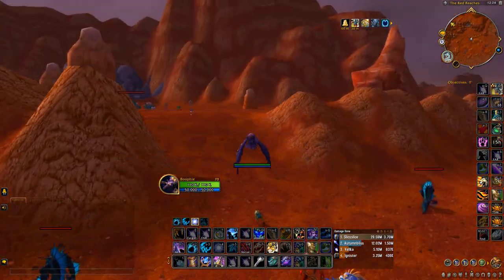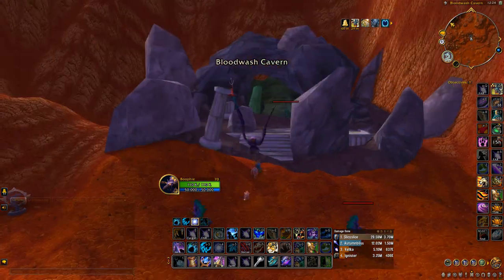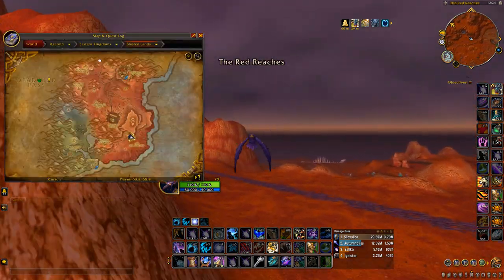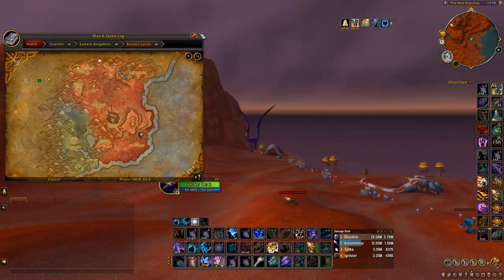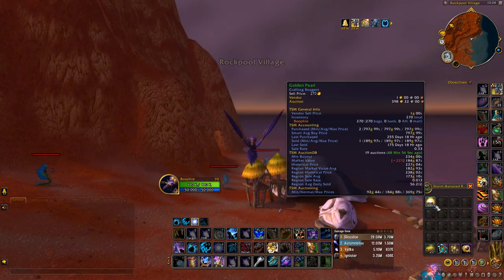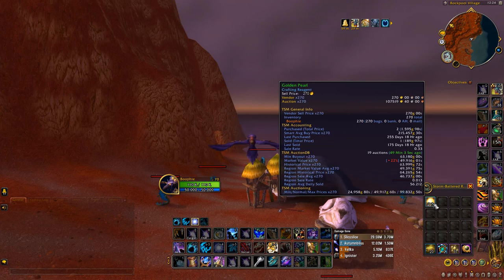These all have a chance of dropping the Golden Pearl, and there are just heaps and heaps of mobs. By the time you get up to this cave, the start would have already respawned. So you get to the top, then fly back to the start of the farm and just rinse and repeat. You can get some transmog pieces too, but the main gold comes from the Golden Pearls — as you can see, we've got 270 right there and that's going to sell for 107k gold, which is really really good.